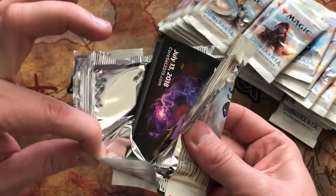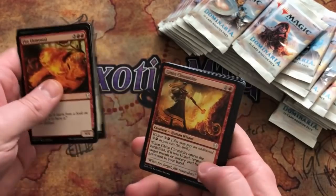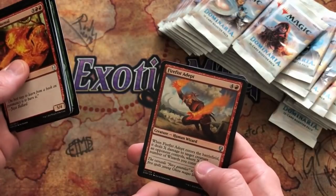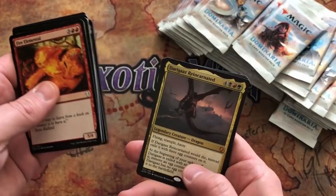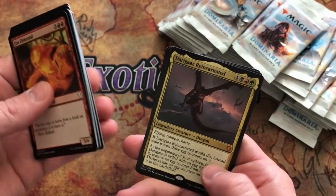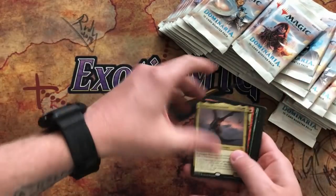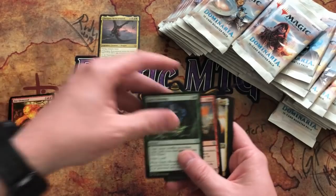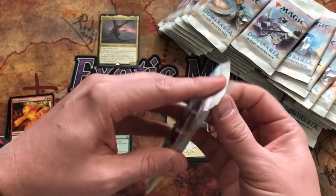By the time this is all done and the video's off, I'll be rolling dice to figure out who gets what stacks, evenly separate everything and ship from there. Pack one: Guy's Blessing, Fire Fist Adept, Tiana Ship's Caretaker — and we got a mythic: Darigaaz Reincarnated! It's the first pack and we already have a mythic. Mythics up top, commons here, and the rares. Hopefully we'll have plenty of foils.